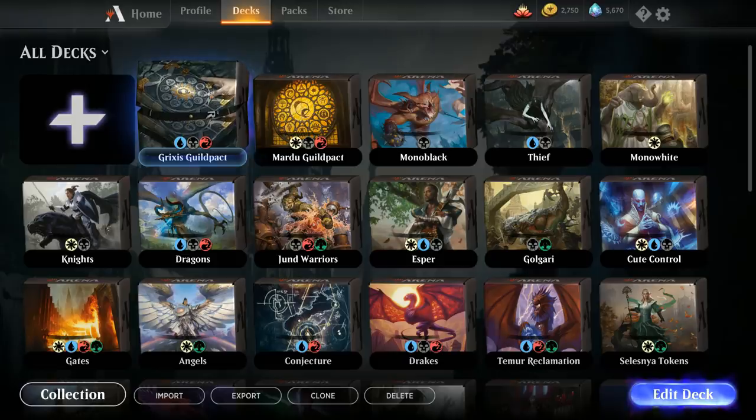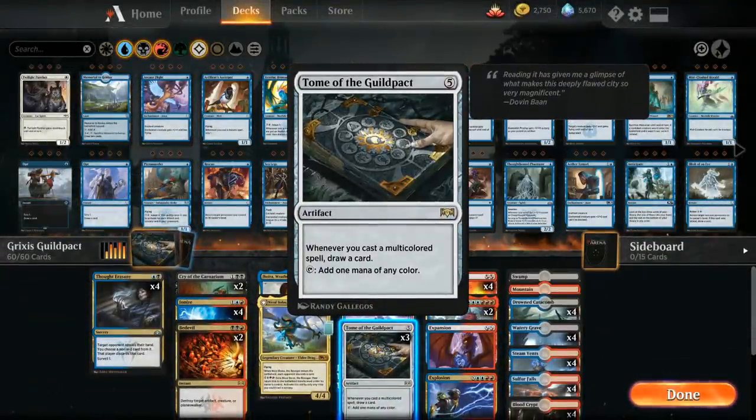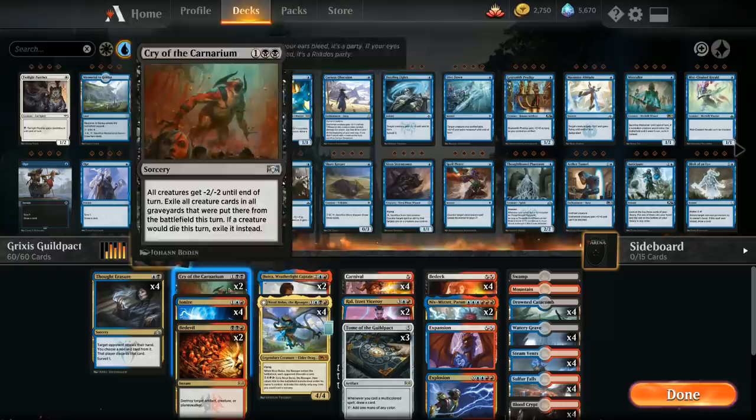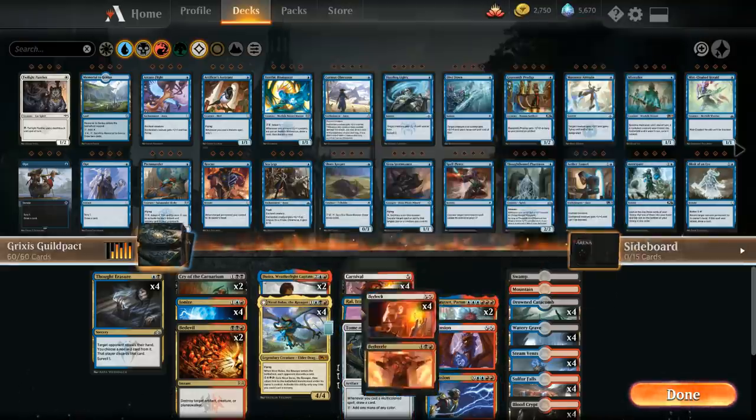Today we're taking a look at Grixis Guild Pact, a multicolored control deck built around the five-mana artifact Tome of the Guild Pact. It says whenever you cast a multicolored spell, draw a card, and it also taps to add one mana of any color. So it helps us ramp and fix our mana. Outside of Tome and Cry of the Carnarium, every card in our deck is multicolored, which means we get to draw a ton of cards with Tome and it gets out of hand very quickly.